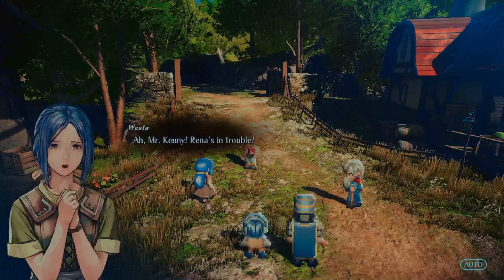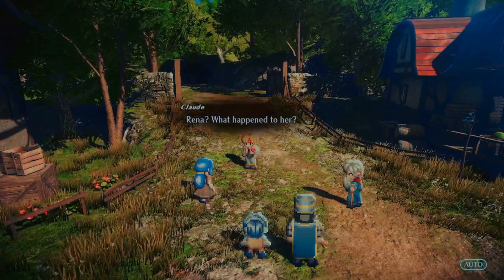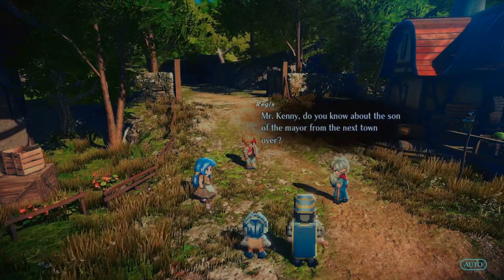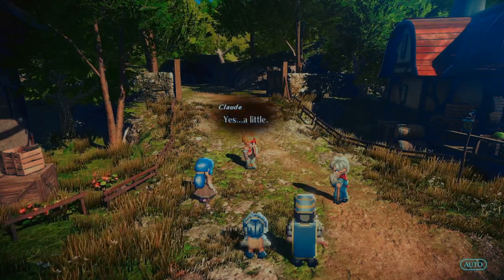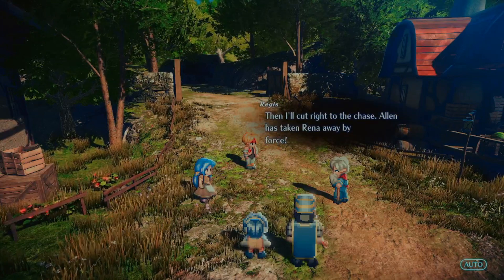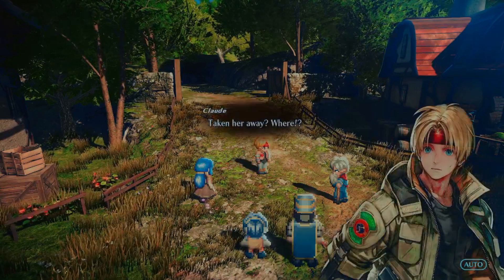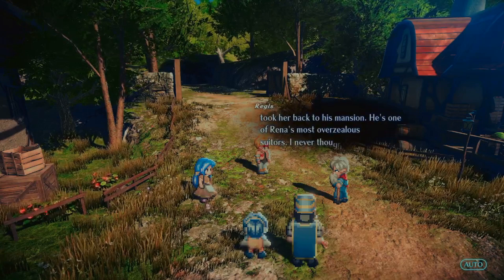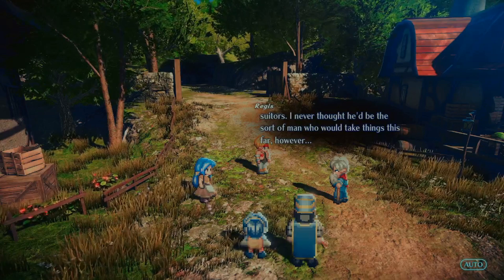Oh holy crap, what's everyone out here for? Thank you game developers! Raina is in trouble. 'Mr. Kenny, do you know about the son of the mayor from the next town over? He found some kind of stone he's just obsessed with. Alan has taken Raina away by force.' Uh oh — so we're gonna have to go save her. 'I believe he took her back to his mansion. He's one of Raina's most overzealous suitors.'